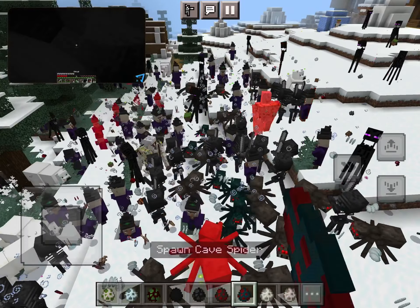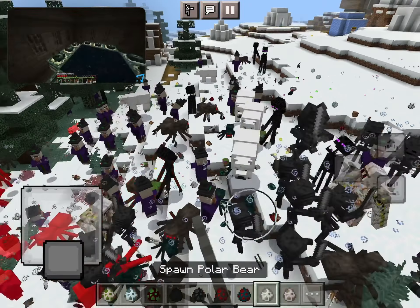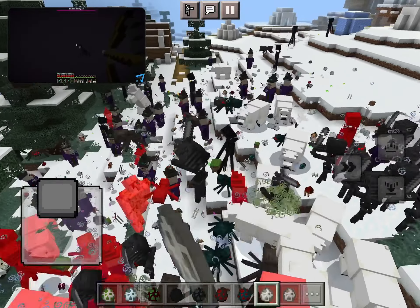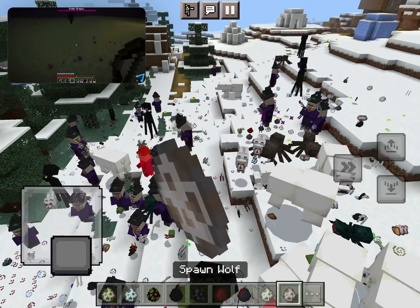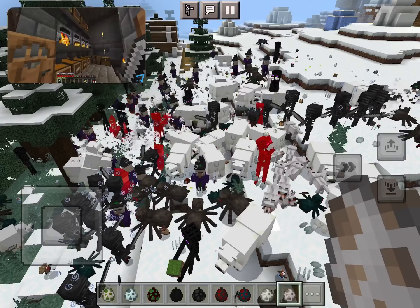Dig down when indicated and find the stronghold and the portal room. Fill the empty spots with the Eyes of Ender and jump inside to transport to the End. In the End, you will battle the Ender Dragon, and once you win, you can travel back to the main world and continue to build and explore for fun.